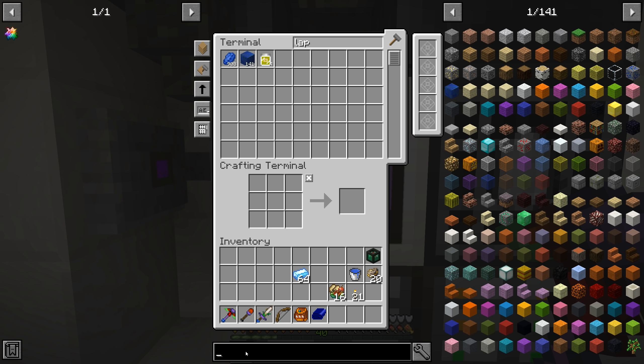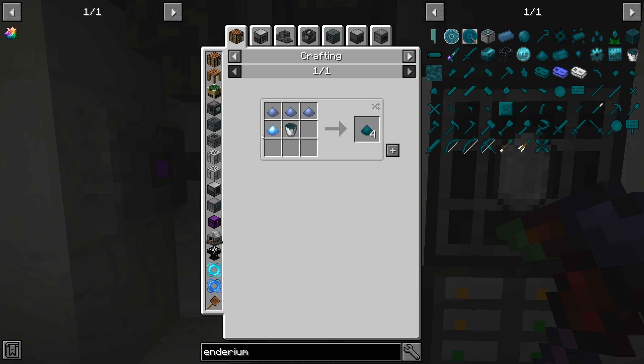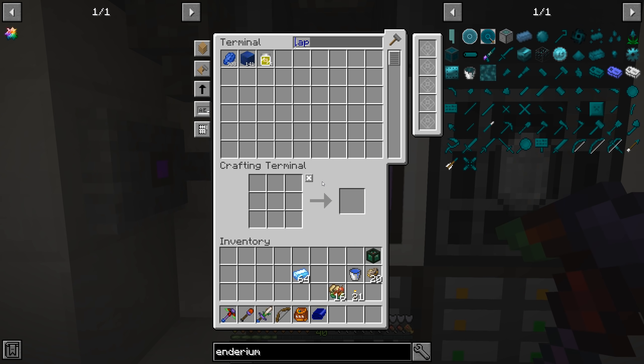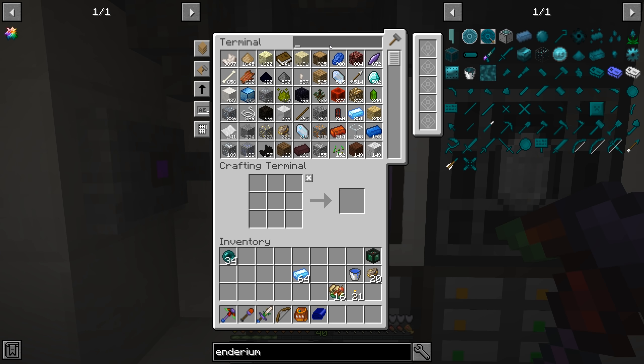We also got a bunch of charged quartz, a little bit of emerald, some coal, and of course the platinum we were absolutely looking for. Now we can start looking at making enderium. We need three times the amount of lead and all this resonant ender, which requires ender pearls — and we don't have a lot. So next stop: I need to go to the End and just start murdering endermen left and right. We do have Looting III on our sword.